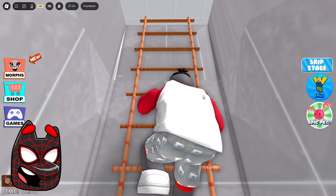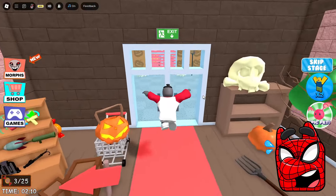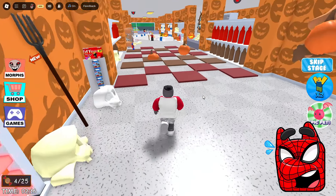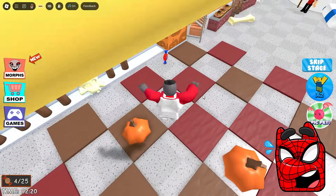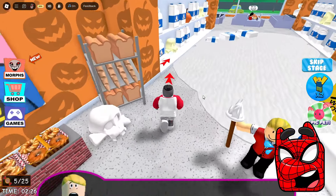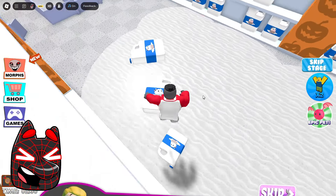Now we need to run along this pipe and head straight to this staircase. There is some kind of shop here, but I don't think we should use it. Those candies are really well hidden — sometimes it's really impossible to notice them. We've already collected four out of 25, and I really hope we can get them all, because I'd really like to know what we'll get for them.